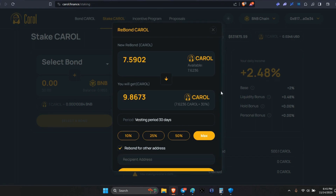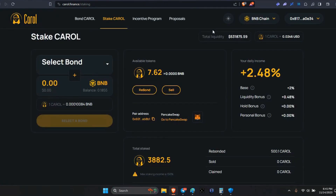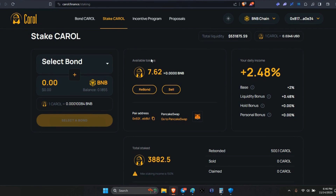There's also a new feature where you can actually send bonds out — that's multi-factor, but we're not going to get into that. On your dashboard, especially for new legends coming to Carol for the first time, you can see everything: any bonds you have, your available tokens which change every couple of minutes as you receive tokens, you can sell from here, and here's your daily income showing the four factors. You have the base, the liquidity bonus, the hold bonus, and the personal bonus, plus your TVL and the Carol token value.